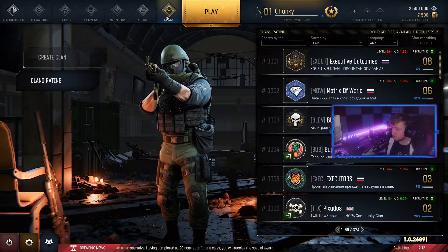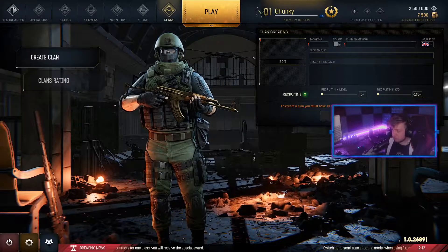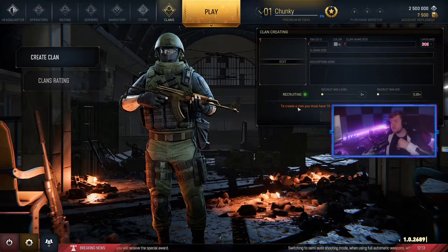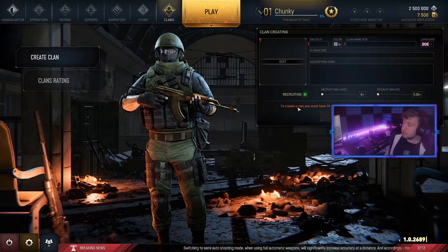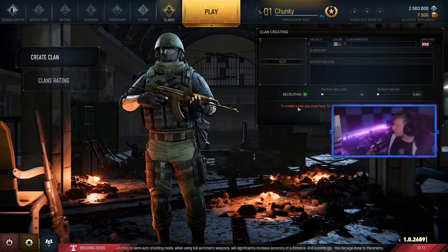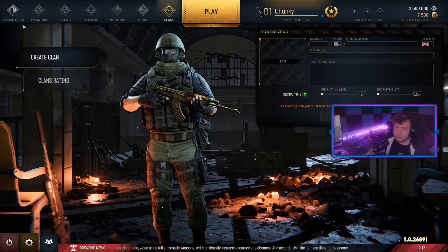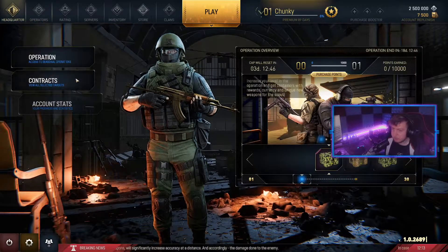The menu has Clans, so you can make a clan. I might do that — who knows? To create a clan you must have level 10 or higher profile level and a thousand War Badges on your account. I've definitely got a thousand War Badges, so that's good. I'll obviously get to level 10 at some point and then we'll see.